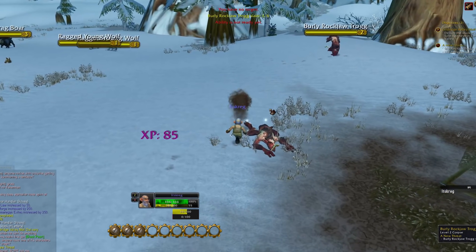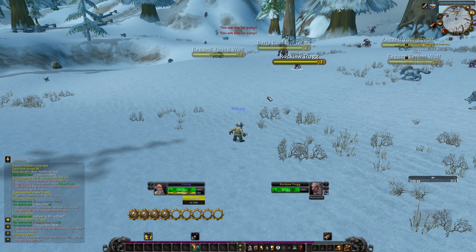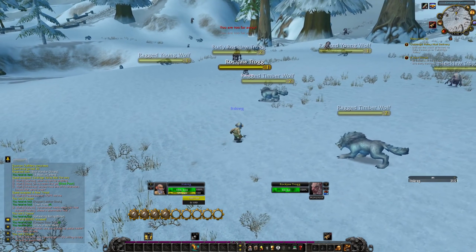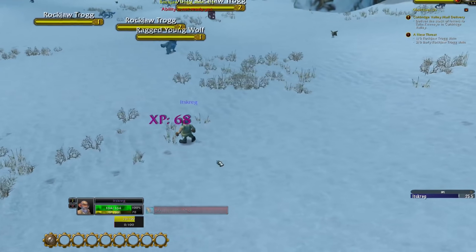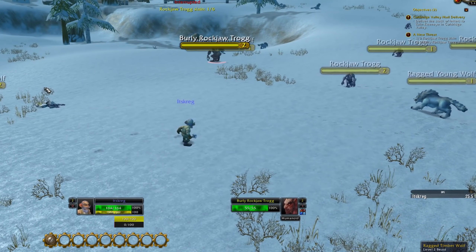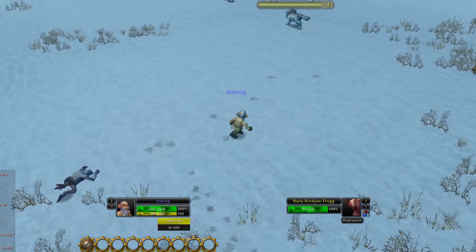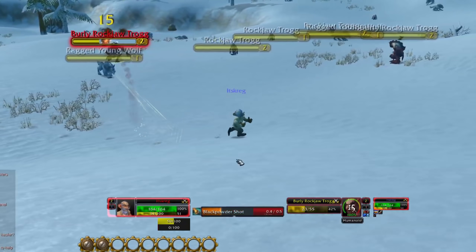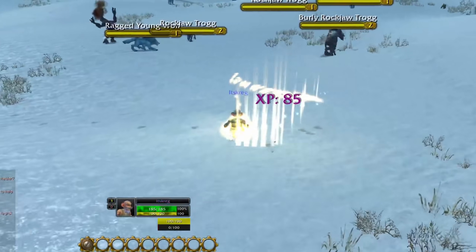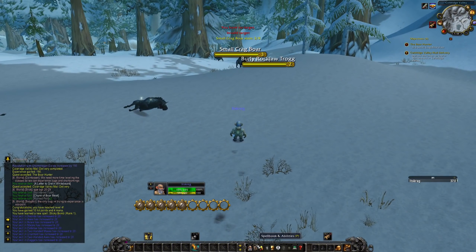One thing I'm noticing: there is no auto shoot for the Tinker and that seems to be intended, because we're so spammy. In other words, if I right click this trogg I'm not shooting like a hunter would. With that in mind, the Tinker seems to be highly mobile as well — I can just run around and spam cast Black Powder Shot to my heart's content.